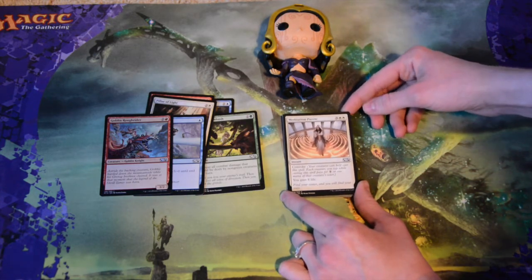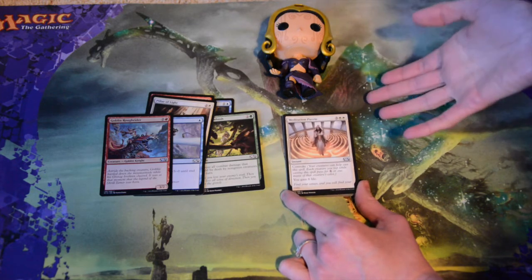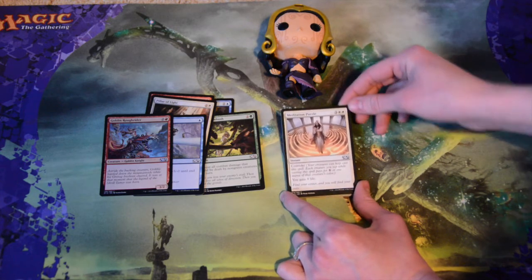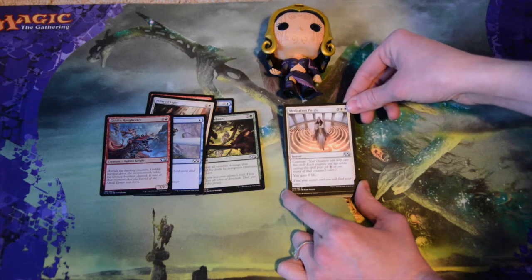Meditation Puzzle — five mana, but it also has convoke, so you can get it out a lot earlier if you've got a lot of white creatures or other creatures in play, and you get to gain eight life. That's fun. The artwork looks really cool; I have a lot of fun with artwork like that.